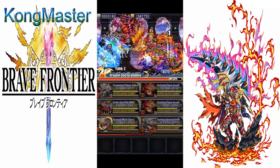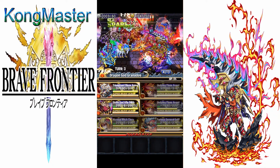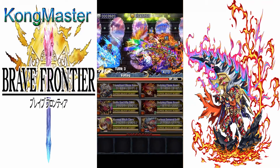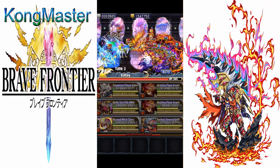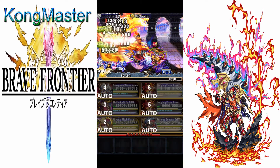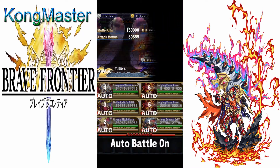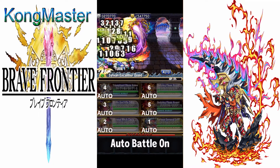Griff is a good unit for Frontier Hunter since he got the crit buff. Here's one build you could take: 30% boost to attack and HP, 100% boost to spark, crit damage boost, enhance BB attack, break the attack value, and proc spark crit.